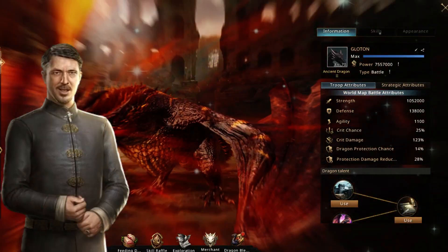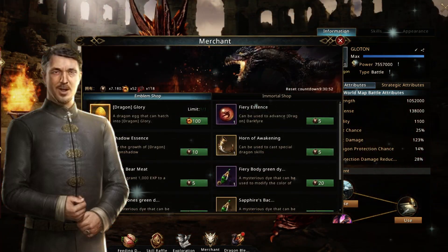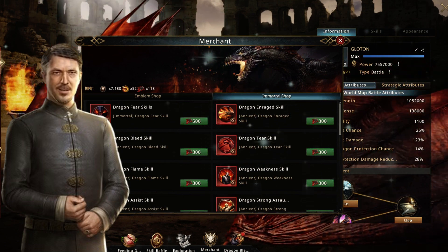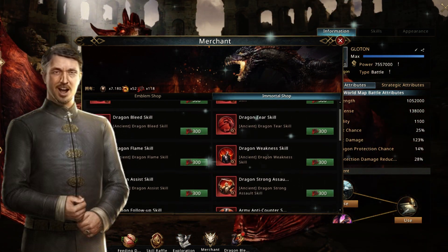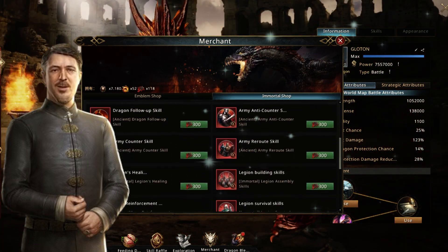One of the most notable additions is in the Dragon Island Merchant option. A new tab has been added in which you can obtain the dragon skills that are obtained in the Kingdom Celebration event. With this option you can choose to acquire the skills at any time, if you have the necessary fragments, without the need to wait for the event that comes out once a month.